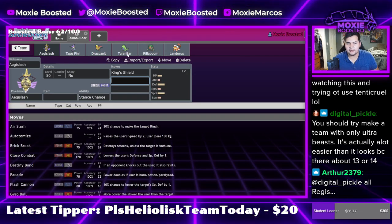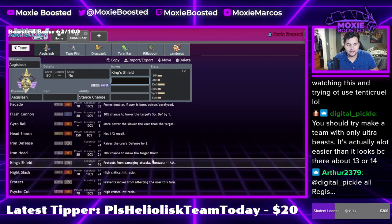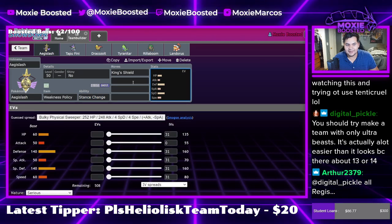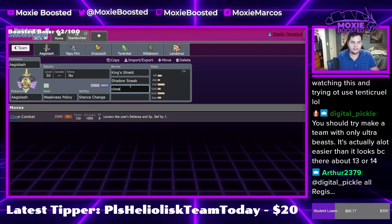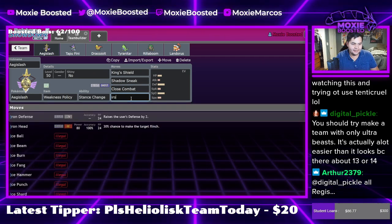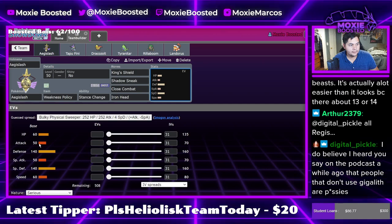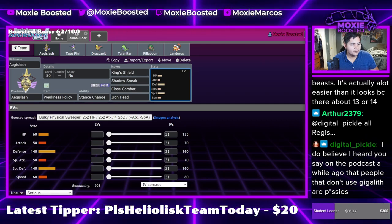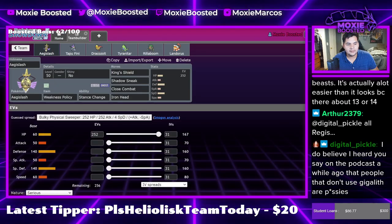King's Shield — do I want to be a physical or special attacker? Physical... special... it's a little bit up in the air, I can do whatever I need to. I kind of want to bring back the Weakness Policy. Let's go physical Weakness Policy. Gotta sneak in Close Combat, Iron Head — yeah, let's do it. I don't think I used that word exactly — I think I called them cowards.